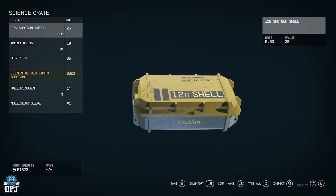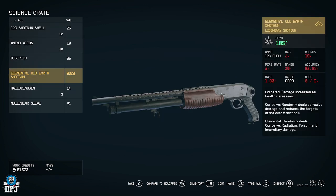And there we go — we have an Old Earth Shotgun, Elemental. Not the best weapon; my shotgun currently is beast, and I got it off a random enemy drop. But you can see here: your health decreases increase your damage, you get some corrosive damage on targets, plus some other elemental type on enemies as well. If you like this type of weapon you can run around and just absolutely destroy with it.